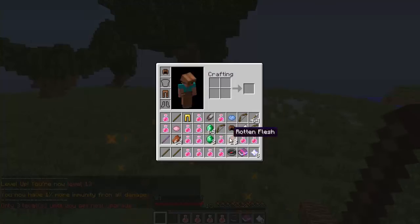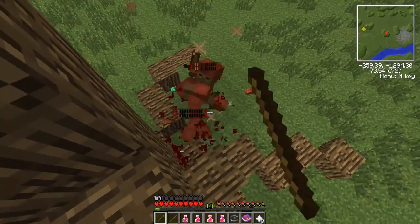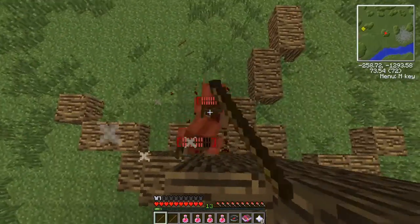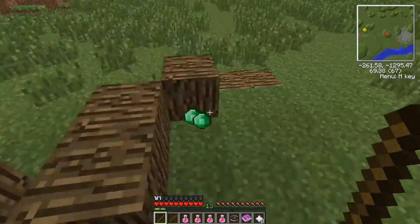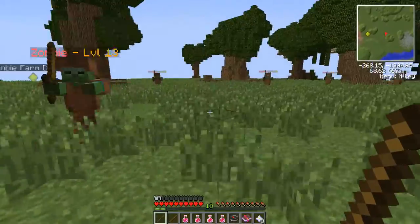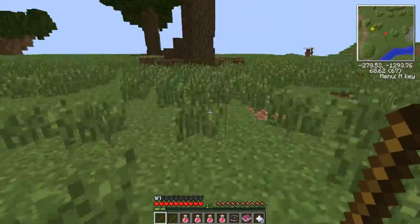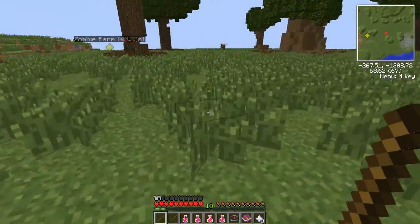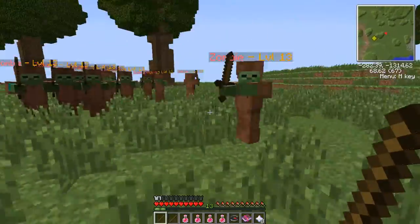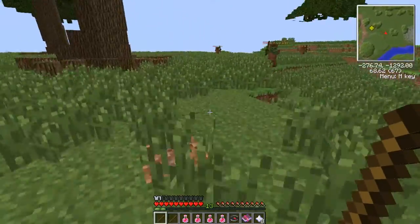There's also a zombie spawner area around here that you can use, but I think rounding them up like this is faster. Keep in mind that at this low level the zombies can easily kill you, so if you're in danger just run away and heal up. Don't worry if your hordes despawn. For the most part you can do this without running — just walk around in circles and jump up in the tree.